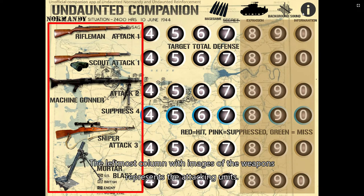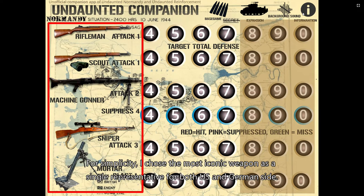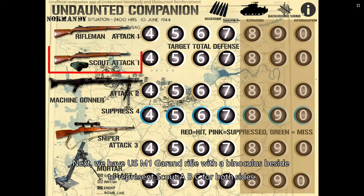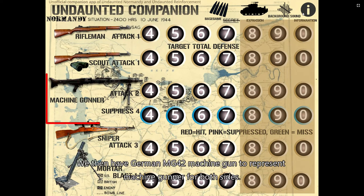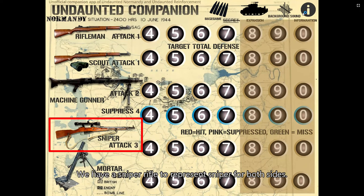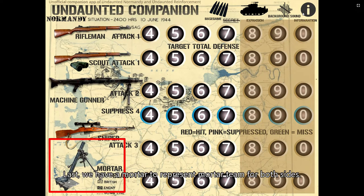The leftmost column with the images of the weapons represents the attacking units. For simplicity, I chose the most iconic weapon as a single representative for both US and German sides. From top to bottom: the US M1 Garand rifle represents Rifleman A, B, C for both sides; the US M1 Garand rifle with a binoculars beside it represents Scout A, B, C for both sides; the German MG42 machine gun represents the machine gunner for both sides; a sniper rifle represents the sniper for both sides; and a mortar represents the mortar team for both sides.